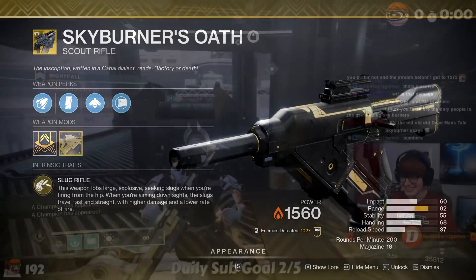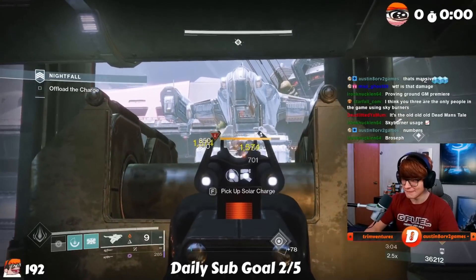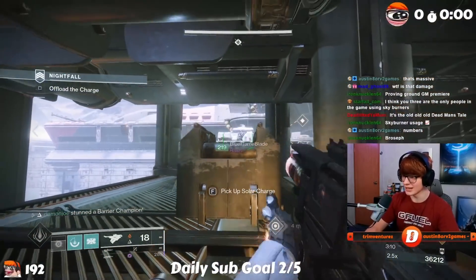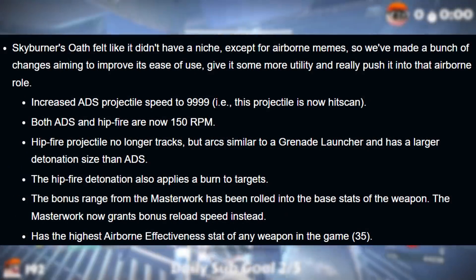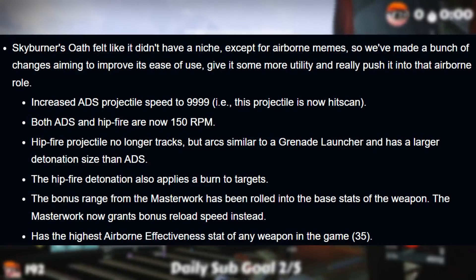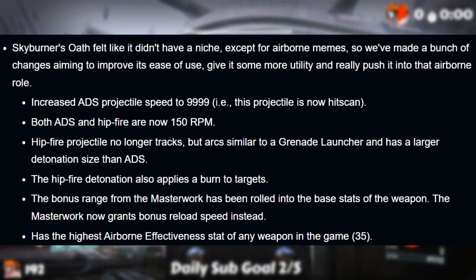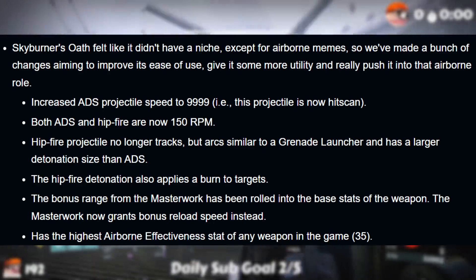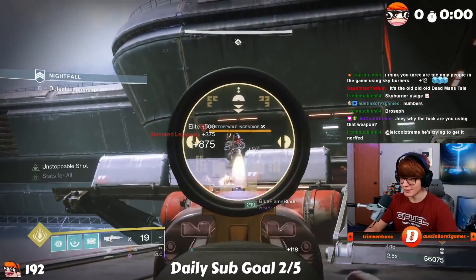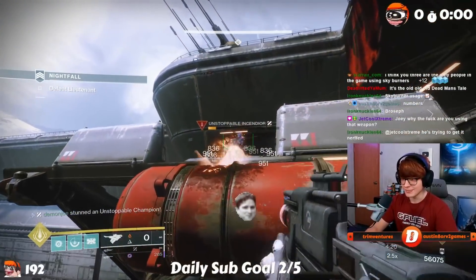Enjoy the gameplay in the background of me and the boys doing a Grandmaster with Skyburners only. The TWAB was gassing this weapon up in regards to some major reworks coming its way, and I'm genuinely excited to see how it pans out. Skyburner's is getting hit-scan bullets when ADS, a large bullet blast radius when hip firing, bonus reload speed from the masterwork, the highest in-air accuracy of any weapon, and finally the shots you fire from the hip will apply burn damage to the targets they hit. Le Monarque 2.0? I don't know. Sounds pretty lit. I really wanna see a Skyburner's meta — I think it'll be hilarious.